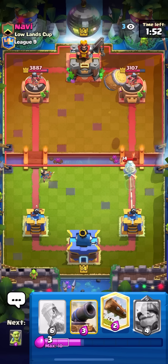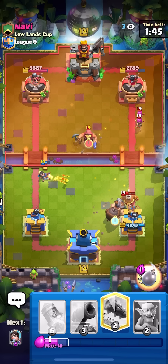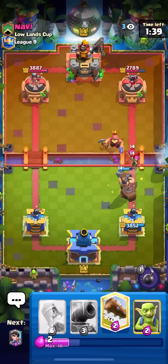I thought he was gonna archers — okay that's fine, he's got ability to kill my princess. Going for barrel — he messed up the ability, it's not gonna kill anything. That's gonna live, he has to defend it again. Going for my mighty miner here on the monk to force out the fisherman — that was a really big mistake by him, just kind of wasted the monk.